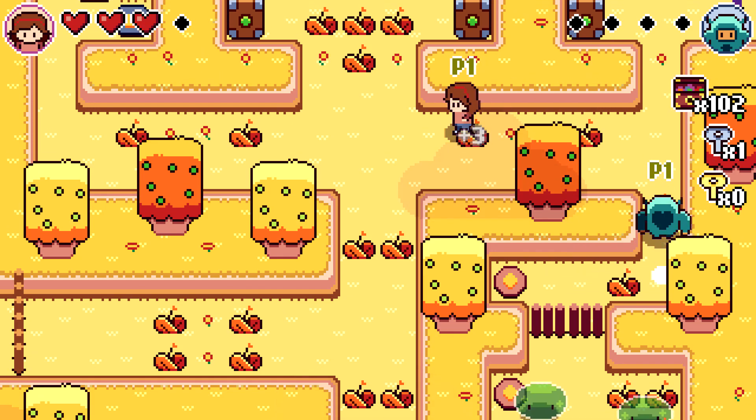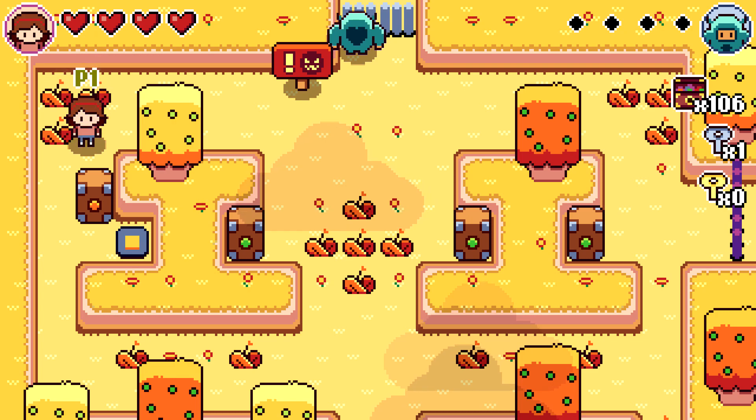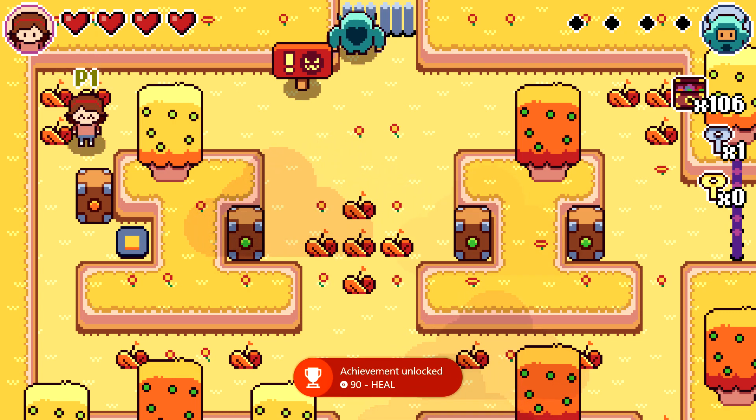Then just hit up the random grass patches until you get a heart drop. Heart drops are going to take the appearance of food, so just make sure you grab one. It's going to be completely random but they are common enough.